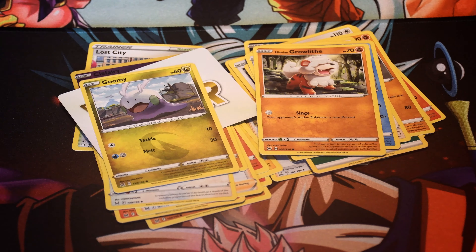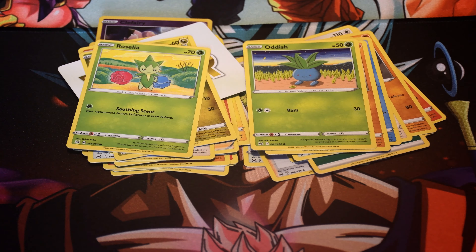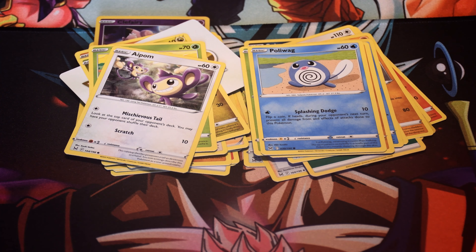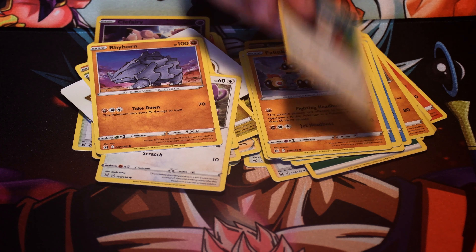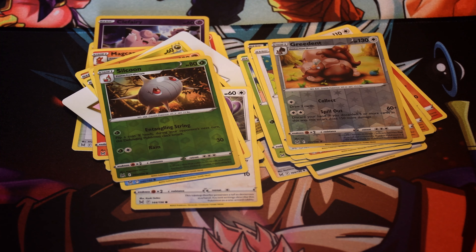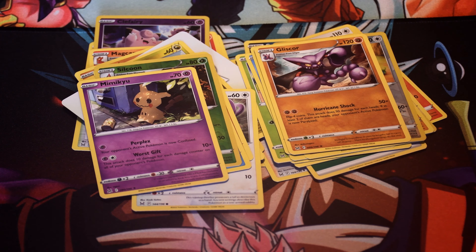Growlithe, a Gloomy, Odish, a Rosilia, a Pollywag, a Pum — the monkey. He's a little monkey. The Lynx, Rathorn, Squavit, a Shovel. And the rare holographic is a Greedent. Mine is a Silicone, and a Glyssor. And a Mimikyu is my rare. And an Energy. Ta-da.